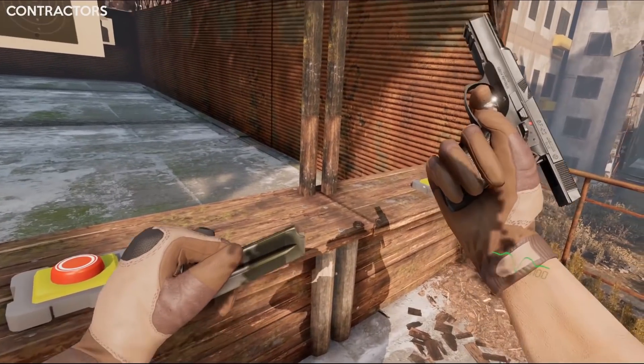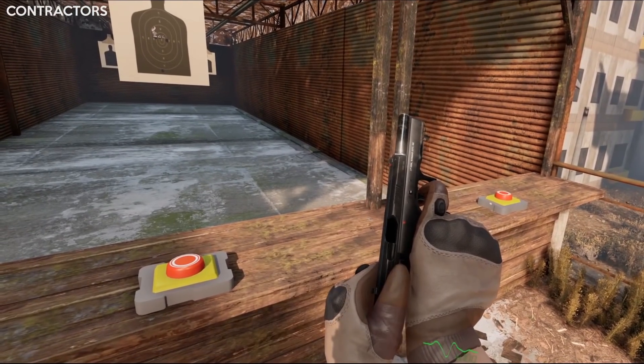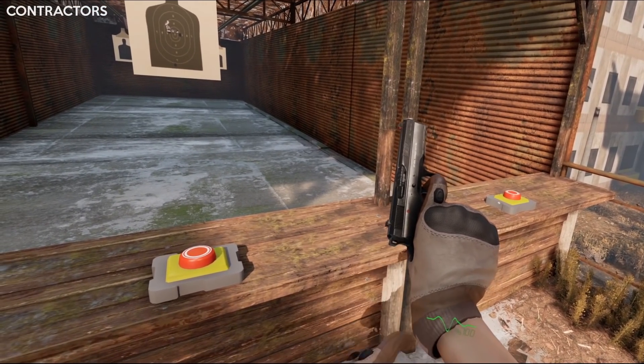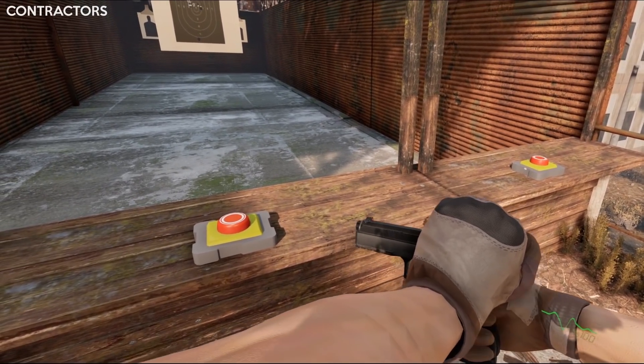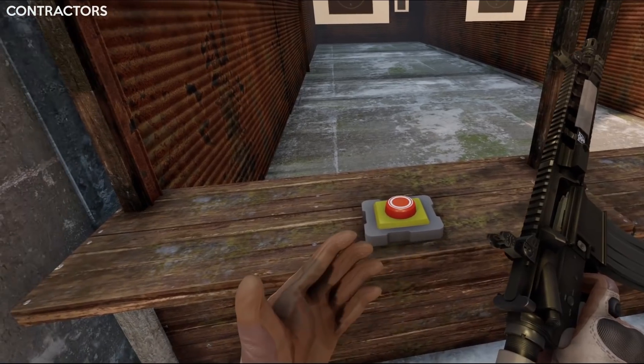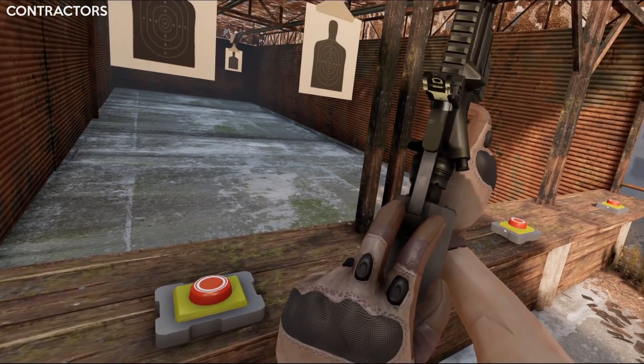Contractors has good hand position when holding the magazine, but doesn't have any animations. When you get it to a certain range the mag just snaps into the gun. They do have multiple hand positions for pistol slide racking, although again no animations so the hands just snap onto the gun, but the hand poses are good and overall the gun handling is satisfying.